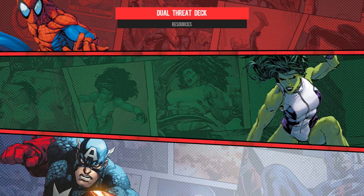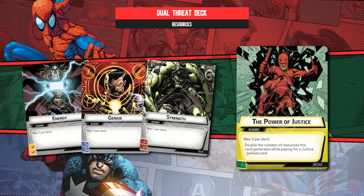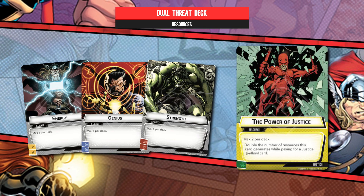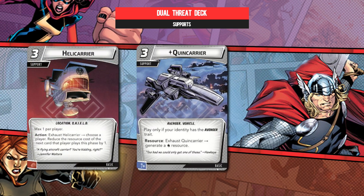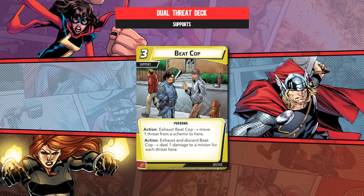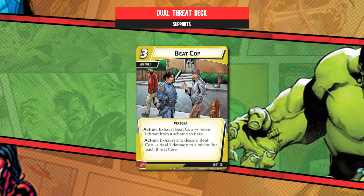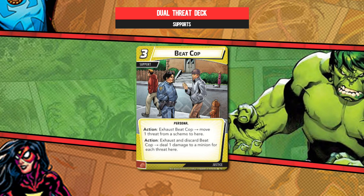For our resources and supports, it's fairly familiar. The triumvirate of basic resource cards is just about the easiest way to start building a deck, unless it's replete with zero and one-cost cards, and the very same point applies to Power of Justice. For supports, bring one of either a Helicarrier if you have no choice, a Quincarrier if you can, and maybe even an Avengers Mansion if you're at the table with friends. But then we come to a one-off of Beat Cop — perhaps slightly overrated, but it's guaranteed to be decent and can come in uber-clutch. Even the chip threat removal can do you all sorts of favours, enabling the events we just went through by clearing schemes.